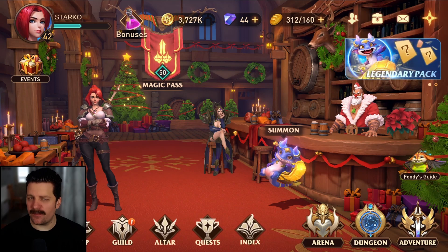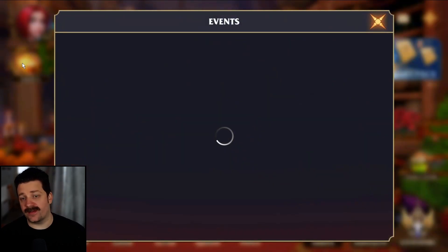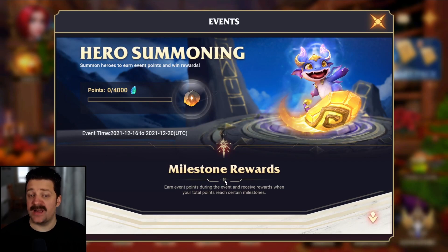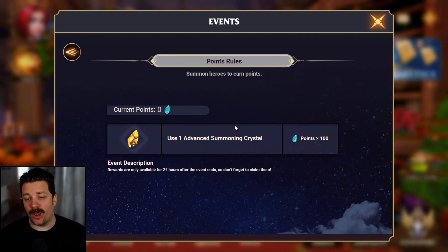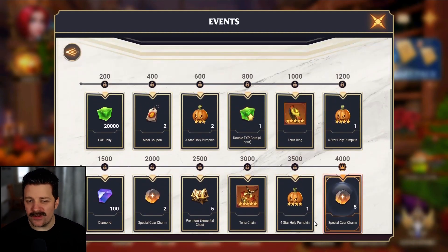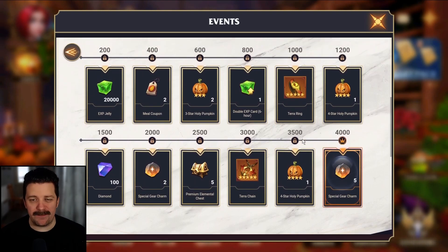Today we're going to jump into the summoning event from the event section. It is finally time for the first summoning event in Awakened Carol's Hero since the soft launch. To complete this event, you use advanced summoning crystals — you get 100 points per crystal and need 4,000 points total, so that's 40 advanced summoning crystals. We have exactly 40, so we're going to be able to do this.